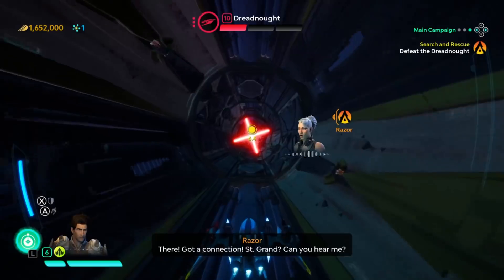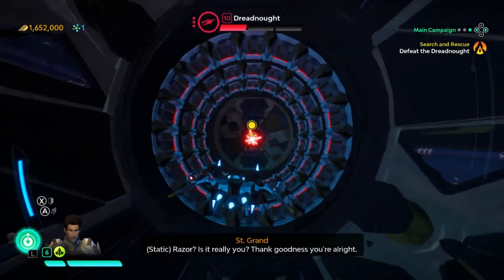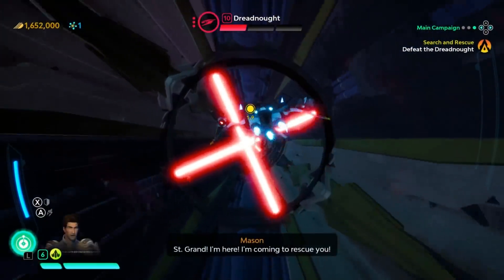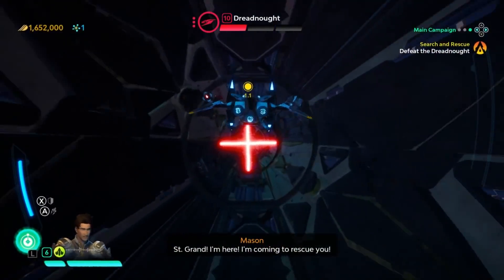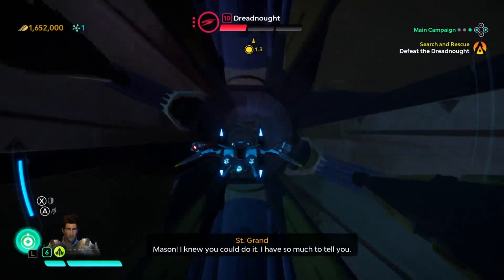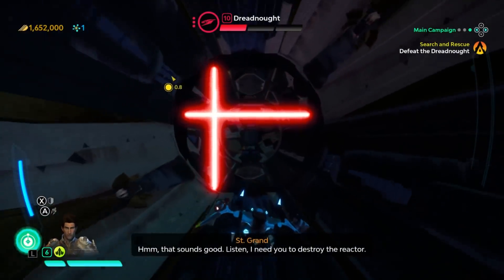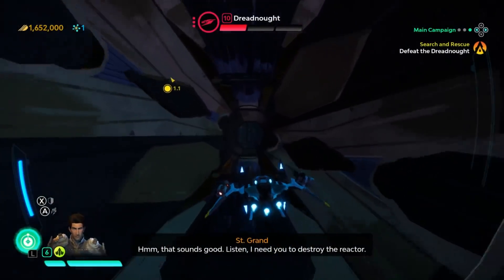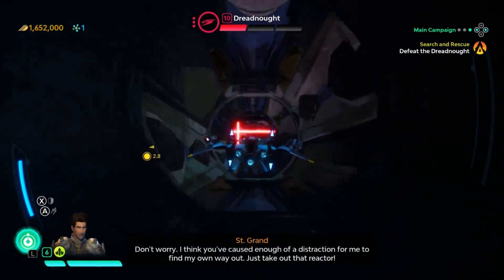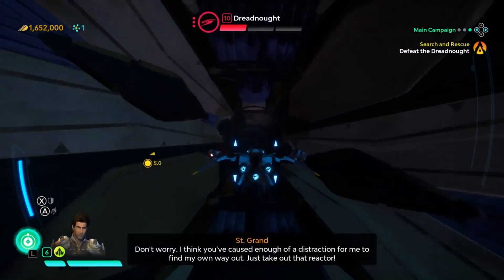Interdasting - there, got a connection. St. Grant, can you hear me? Razor - is it really you? Thank goodness you're alright. St. Grant, I'm here - I'm coming to rescue you, Mason. I knew you could do it. I have so much to tell you. You can tell us all about it when you're back, we've been saving your seat. Listen, I need you to destroy the rest - the reactor. What about you? Don't worry, just take out that reactor.